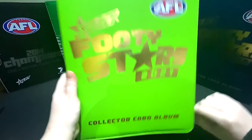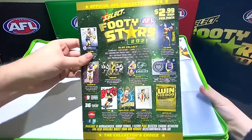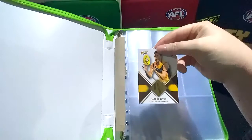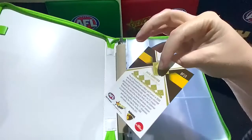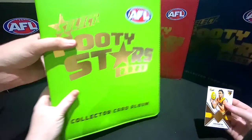So you get a little collector poster that shows you all the different special card types this year and the checklist on the back. It's a bit of a lime green this year. And we've got a Best and Fairest - we've got a Jack Gunston, Best and Fairest for Hawthorn, 2020 Peter Crimmins medal. I think that's the Hawthorn Best and Fairest medal. Those cards are limited to just the albums.